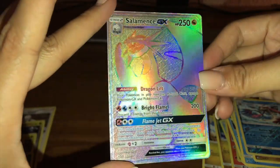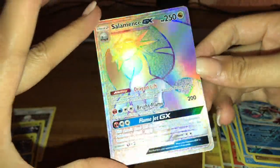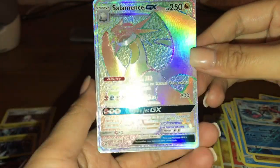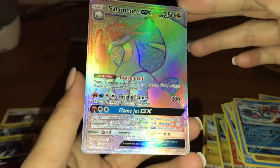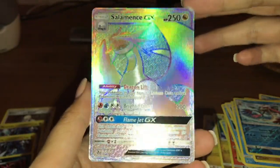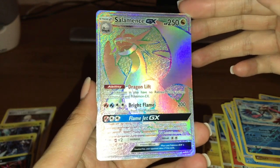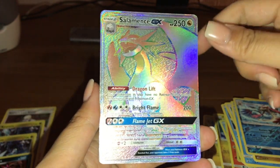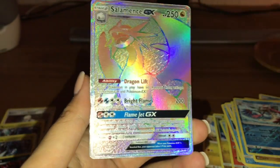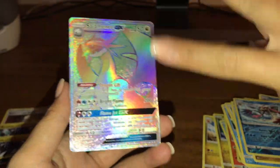Out of six packs we pulled a Rainbow Rare Salamence — man, a rainbow rare is so good to get. I'm so stoked we were able to pull that. One blister pack didn't have anything special, but the other had a rainbow rare, so that's really cool. I really hope you guys enjoy the start of this beautiful set — there's a lot more to come. Please like this video, subscribe if you're new, join the fam, and turn those notification bells on. Talk to you later, peace!